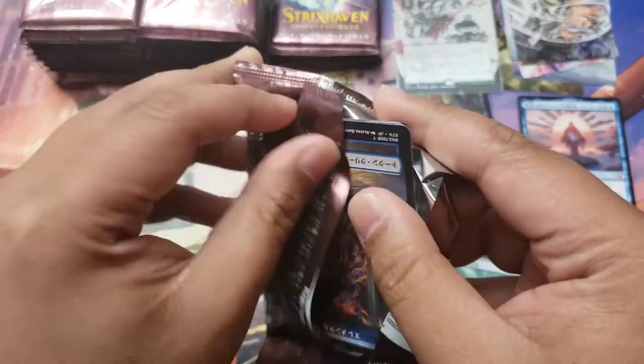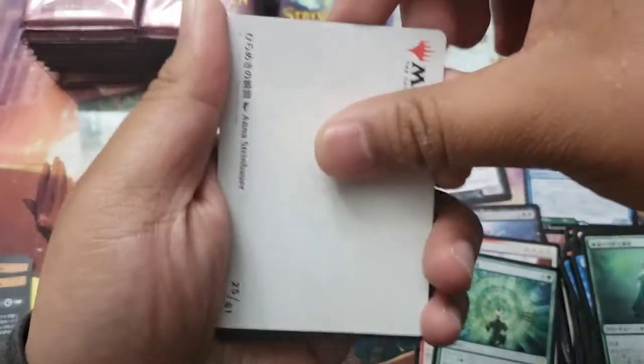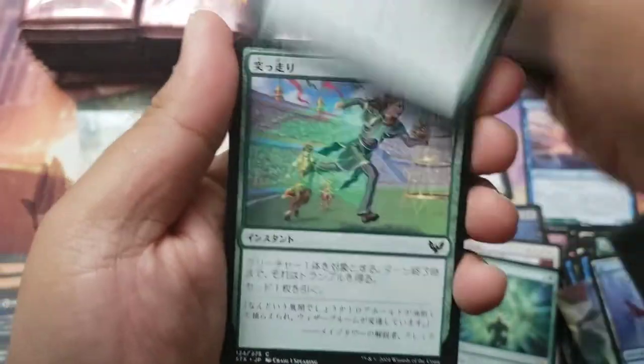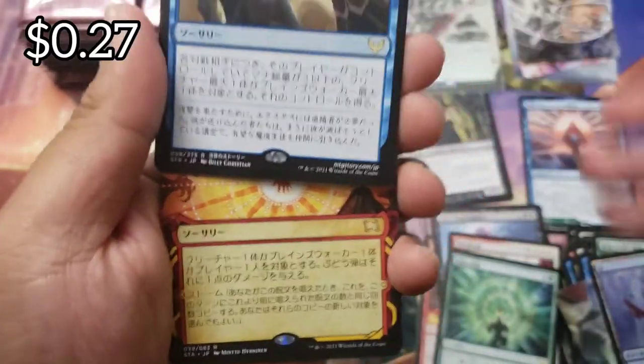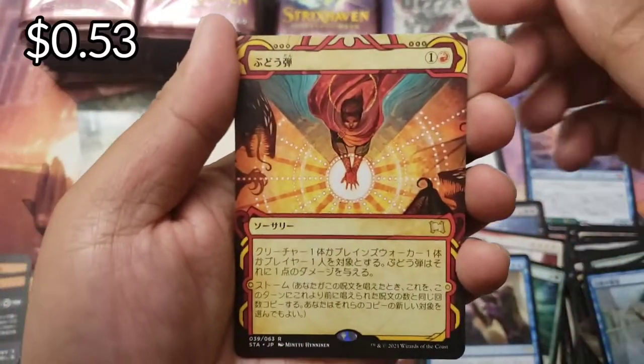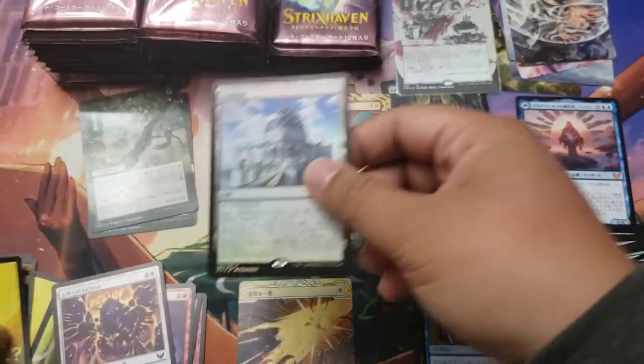Should we even open the rest of these packs? We have a foil island - that's a great hit... Demonic Tutor though. We have Tempted by the Auric with a Grape Shot, and a foil Biblioplex as a foil rare - that's not bad.